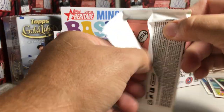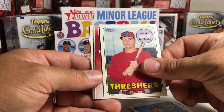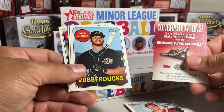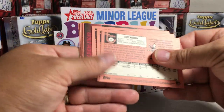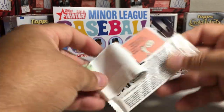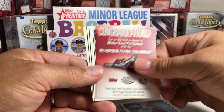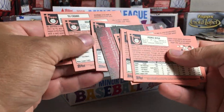Alright, next pack. Luis Medina, Riley Pint, Mickey Moniak — so that's a different picture of him than the short print — Bobby Bradley, Yagir Alvarez, Brian Mundell, Zach Collins. Next pack — definitely glad I picked up one more box of this. Very cool stuff. Pedro Avila, Austin Beck, Wander Javier, Edward Cabrera, Sam Hilliard, Brent Rucker, Yu Chong.